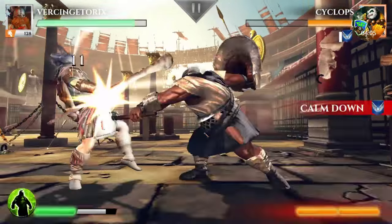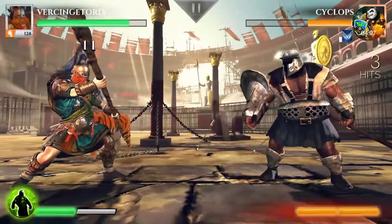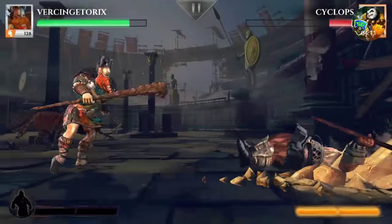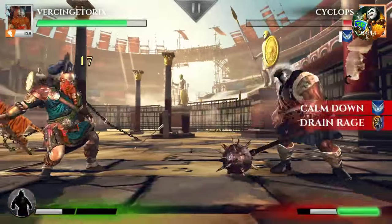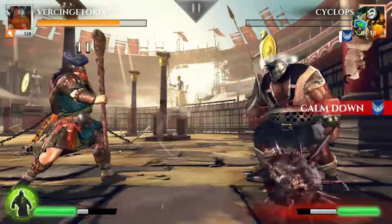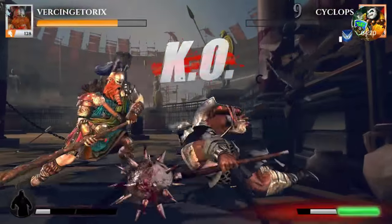They usually do attacks in successions of three sometimes, so you have to watch out for them. Do a strong attack to knock him down, and I want to get up to the second level of his ultimate - here we go, should finish him off. No it didn't - this guy's got some hit points. Let's just finish him off with the medium one, and there we go.